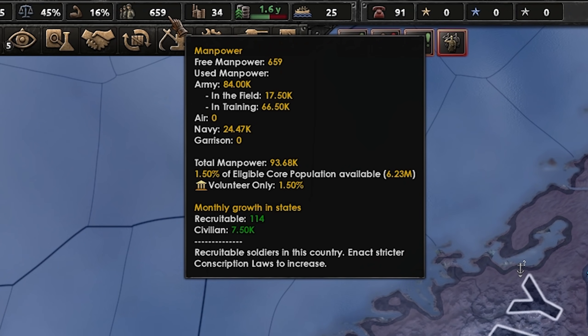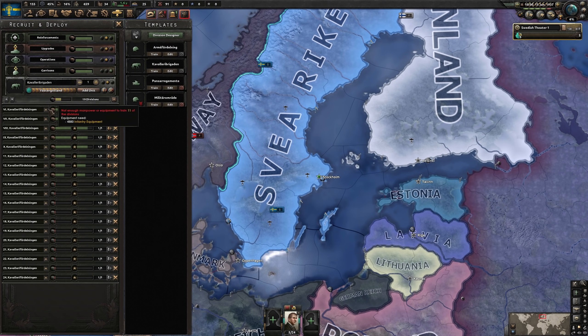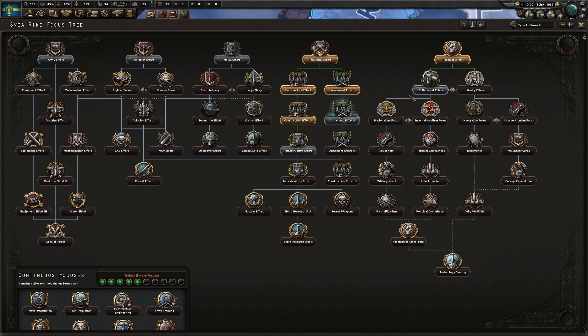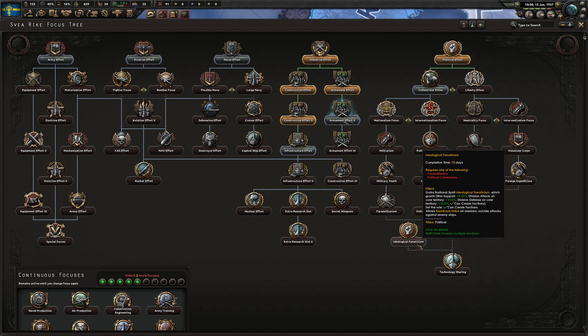Manpower is starting to be a concern, especially because not only do we need to finish these cavalry divisions, we'll also need quite a few infantry divisions later on to deal with Denmark. Fortunately, as a fascist nation, we have access to the collectivist ethos branch of the standard focus tree. This one holds a few decent focuses giving us more recruitable population, so once we finish our armament effort, we'll be heading down towards military youth, and eventually paramilitarism and ideological fanaticism to be able to create factions.